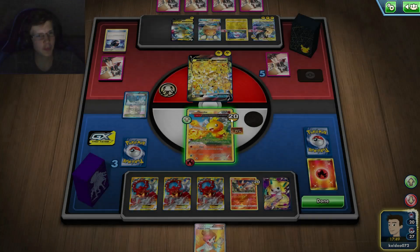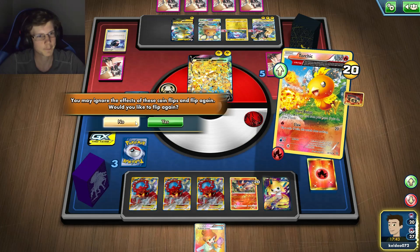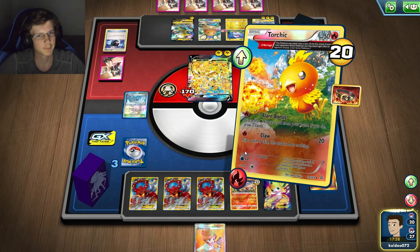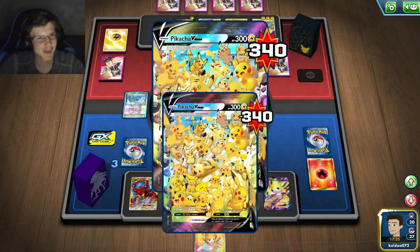Can a 50 HP Torchic one-hit a Pikachu of the Union? Let's find out. Good start. 170. Let's freaking go, man.